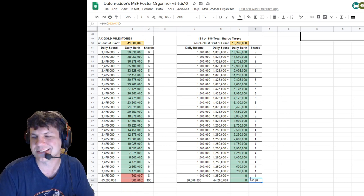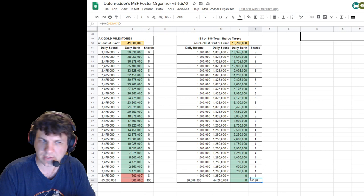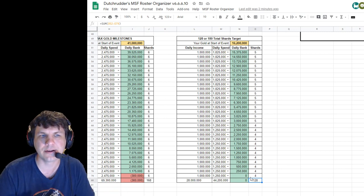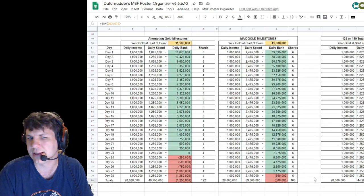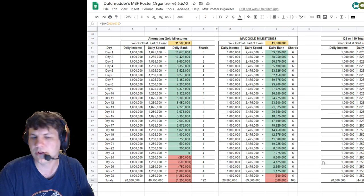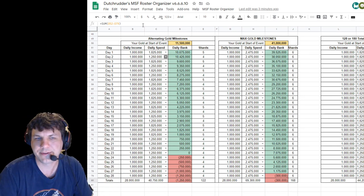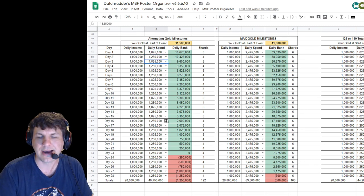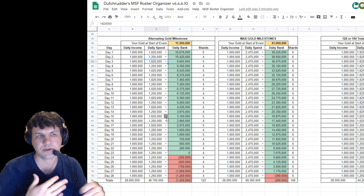That means you need 16.2 million to go into this event plus getting 1 million a day for 28 days to make exactly the amount of gold needed to hit 128 shards and get a four-star Emma Frost. That's going to be really tough for a lot of players, especially if they aren't buying her offers. That's the bare minimum. If we get special events that give us extra gold or gold orbs, we might have a better shot.